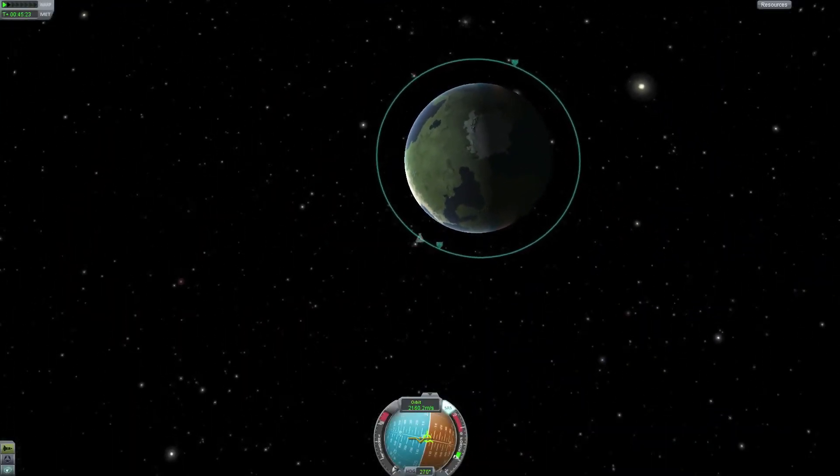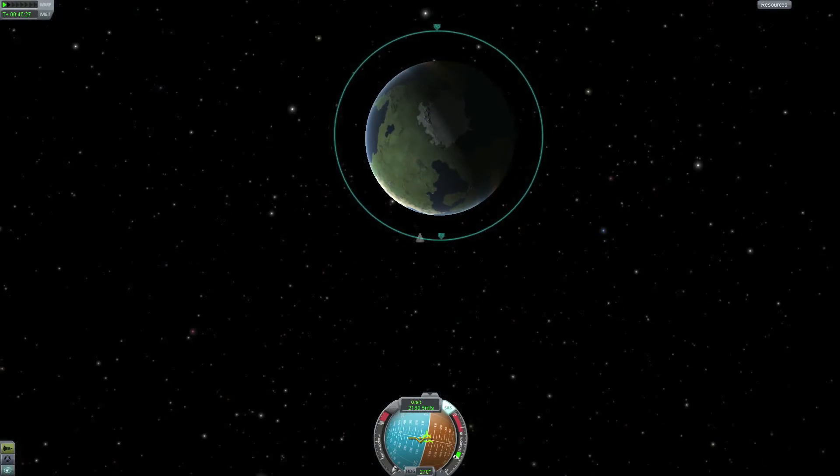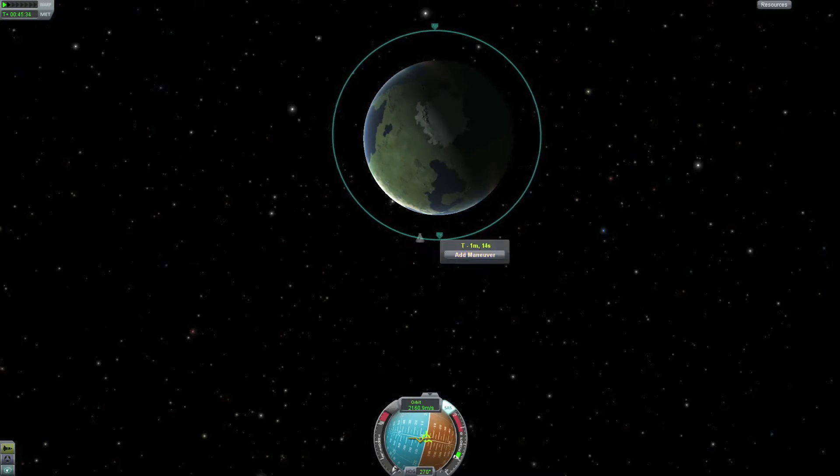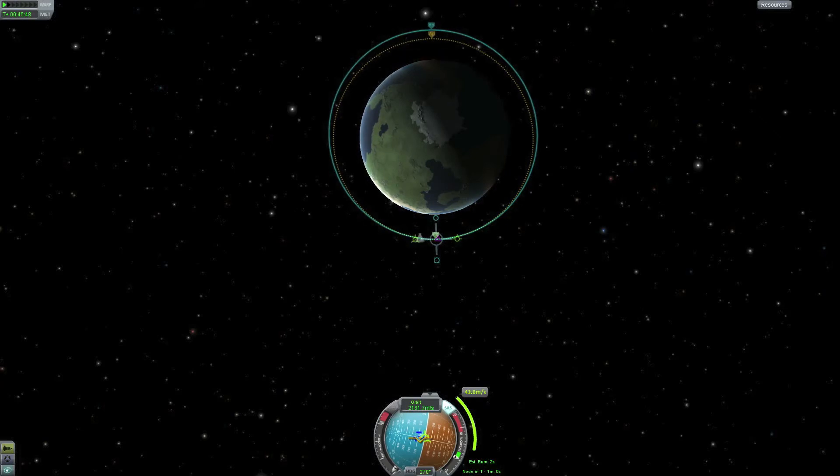I am now just about to reach my periapsis, and for this burn I will show you how to plan a burn. We will do this by using maneuver nodes — you just click on the orbital line and select 'add maneuver.' Here you can control your burns, but for this we just need the retrograde control.